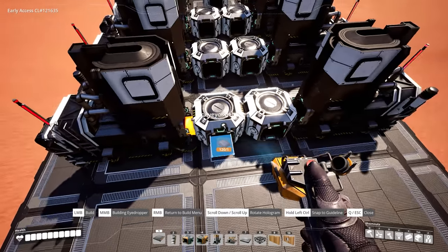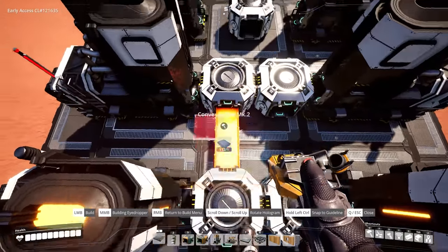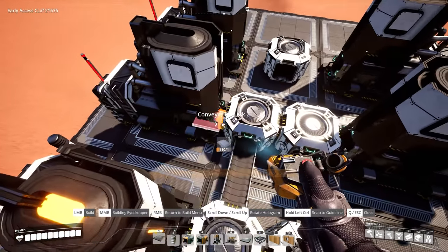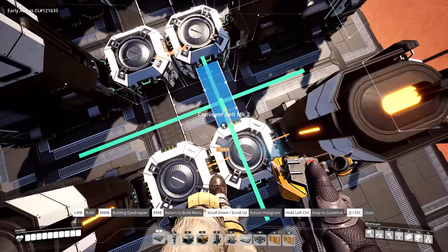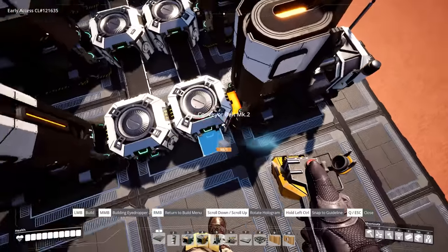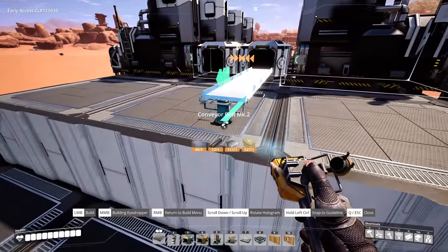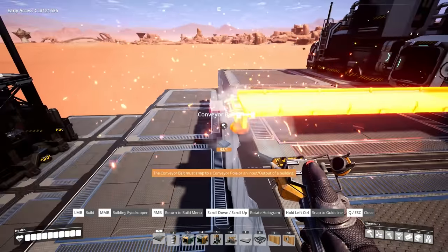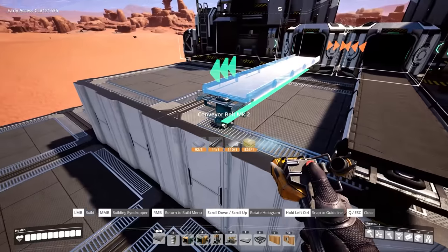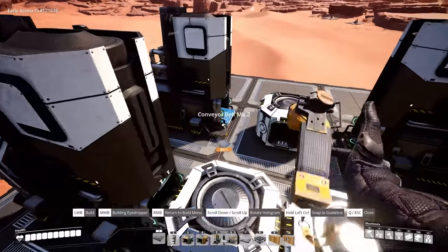So we can go ahead and get that belted up. Effectively we're going to have two lines of iron ingots going toward one direction like so. And when we place our belts for the output to then go up to the next floor, you want to bring it all the way to the edge of the foundation. Let's go ahead and do our iron rods.